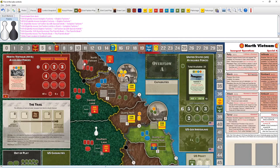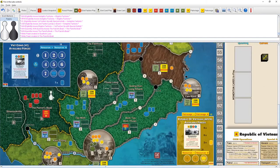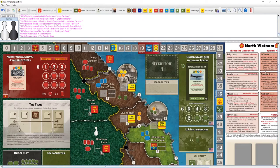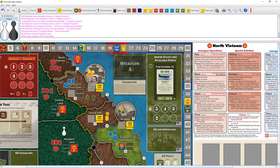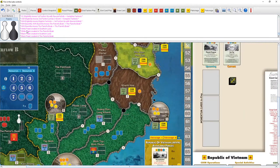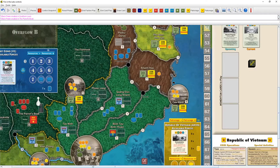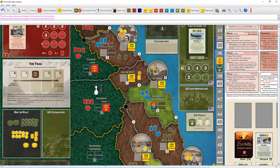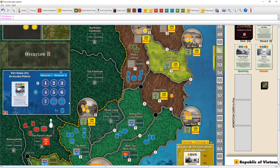Both our spaces have a base, so I'll put down my little black pawn as a visual reminder. Let's execute the action: take two guerrillas off — return them to available — and put down a base. We traded two guerrillas for one base.